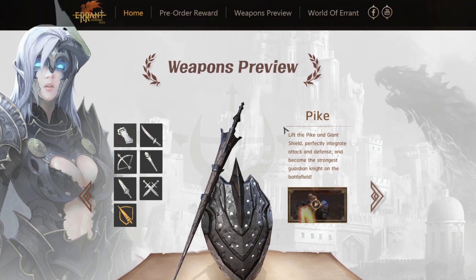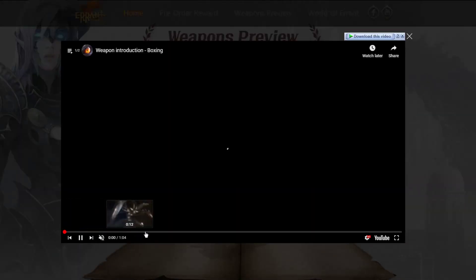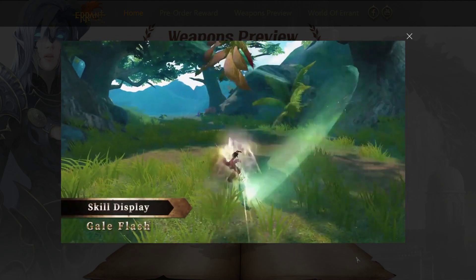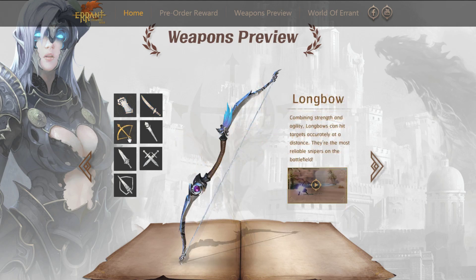Currently they have seven types of weapons. For weapon gameplay, you can check their official website — I'll post the link under this video. Let's take a look at one example weapon to see how it looks.